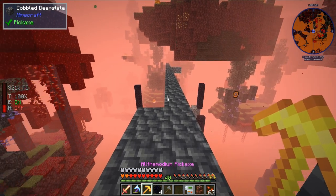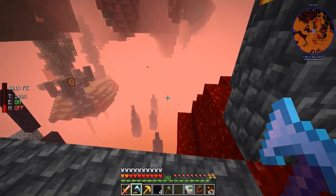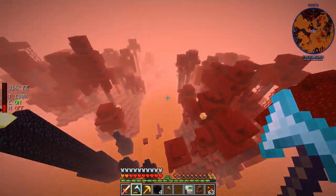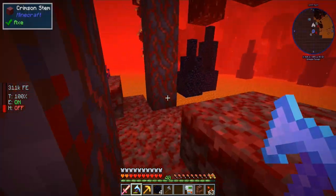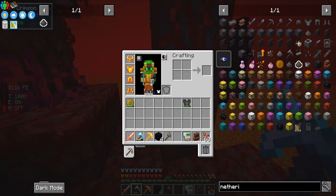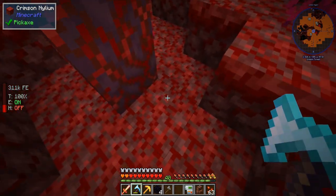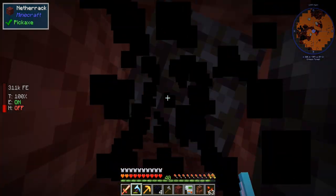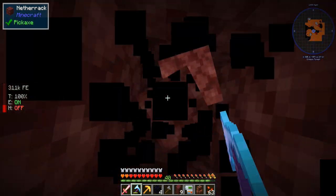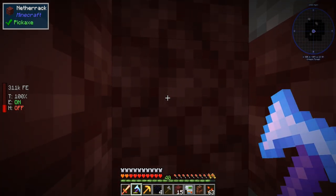Okay, in the nether. The great thing is, now that we have all the aldimodium gear on, we are fireproof. And then also, I have a cloud in a bottle, so that allows me to double jump, which is pretty neat. So we're going to go down to Y level 13, and I want to be looking at Y level 13.